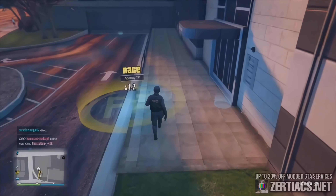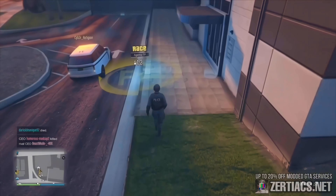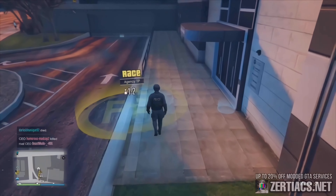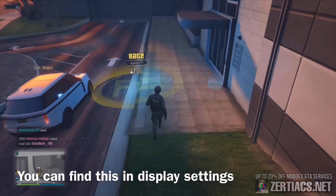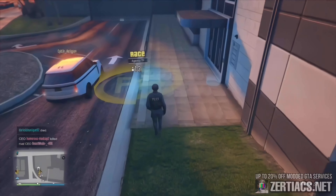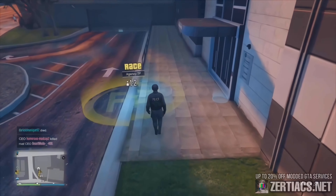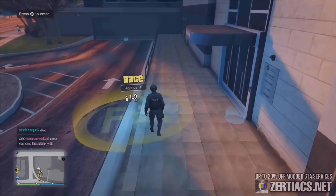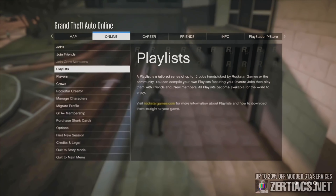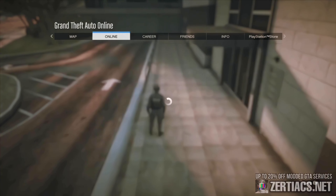Go to your interaction menu and turn the jobs on so you can see the job blip on the ground. Make sure you're on fidelity mode whenever you're doing this glitch — you can turn it back to performance max later, but right now we need fidelity mode to slow the game down as much as possible. Open your pause menu, go to the online tab, then playlists, then my bookmarked playlists.